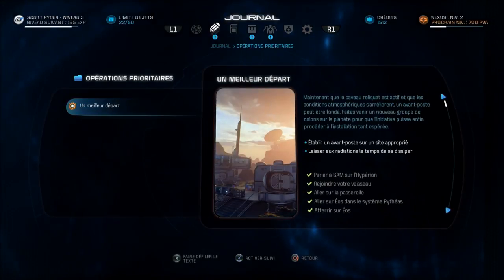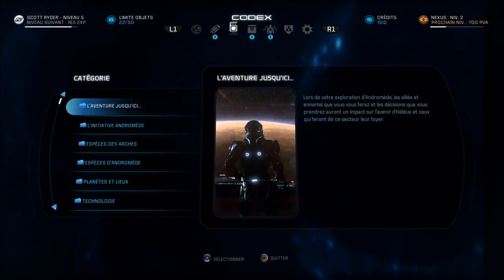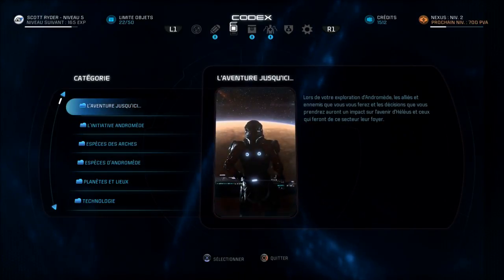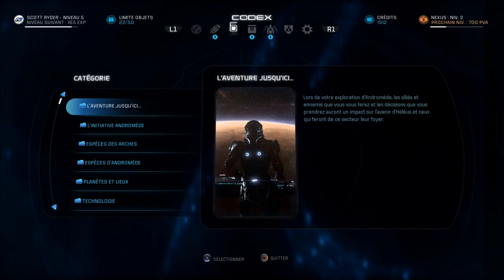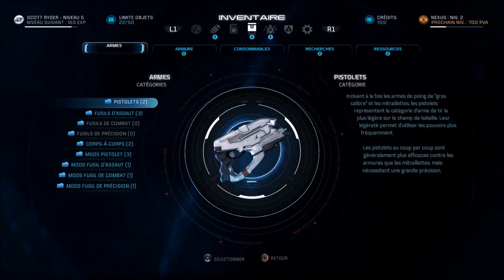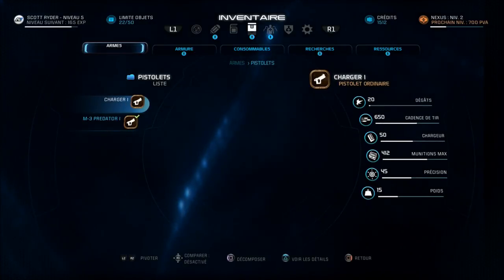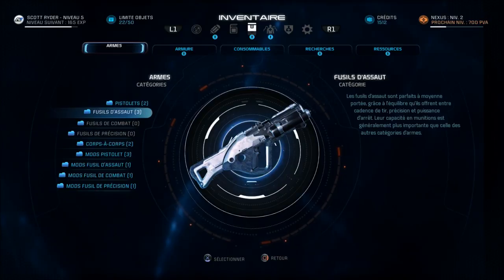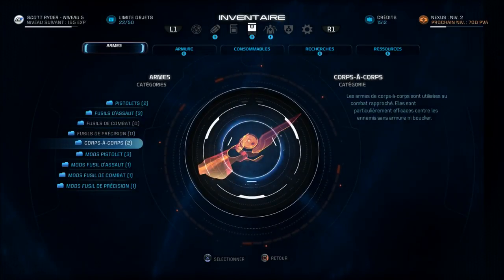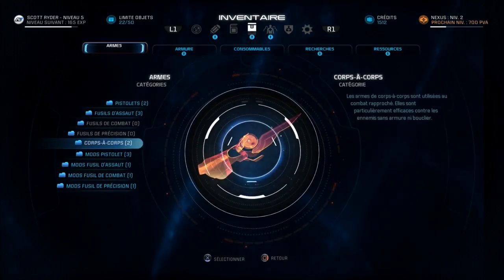On enchaîne. Le journal, c'est là où vous aurez vos quêtes principales et secondaires. Pour le codex, c'est une espèce de glossaire, des archives, des informations pour ajouter de la saveur au solo. Dans l'inventaire, vous avez donc les armes, où vous pouvez les modifier avant de partir en mission. Vous avez le comparatif sur votre droite, les fusils d'assaut, les fusils à pompe, les fusils de précision, et les armes de corps à corps ajoutées depuis Mass Effect 3 avec cette fameuse lame.